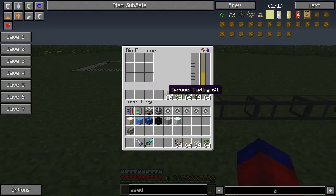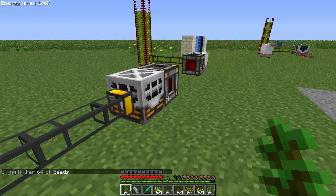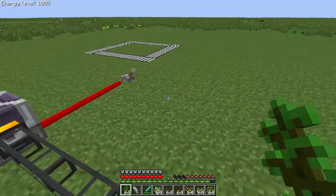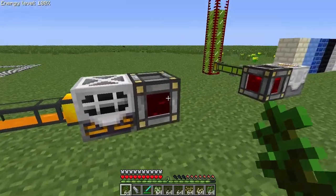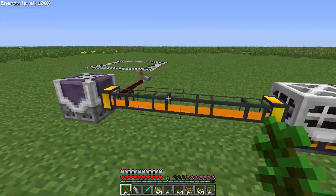I want you to watch this one more time. I'm going to put another stack of seeds in here — we've got about 3,200 power in this thing. I'm going to go ahead and crank that off and let it do its thing. The seeds are gone in a second or two. We'll let this finish up and go check on our golden sword.